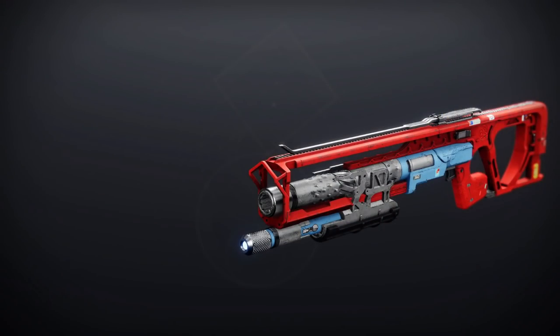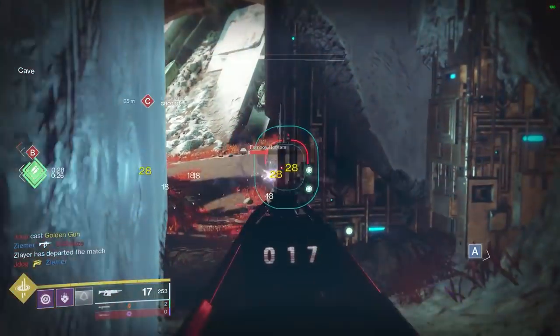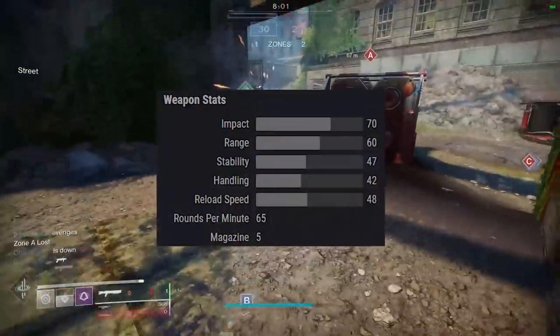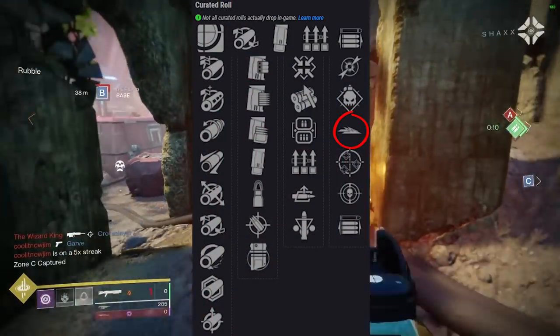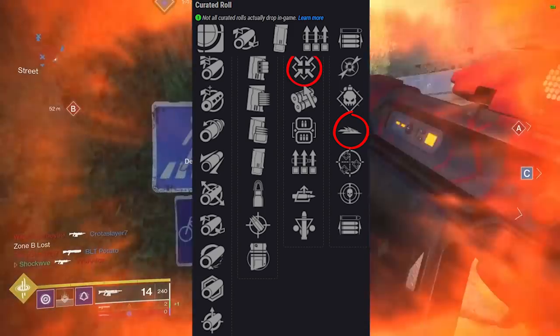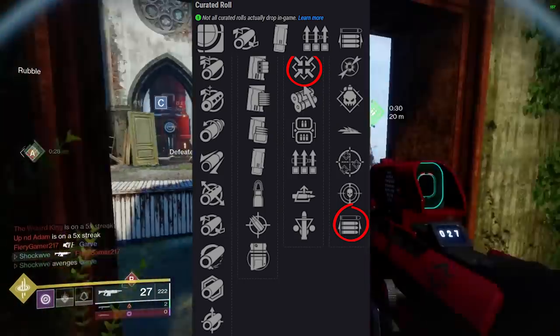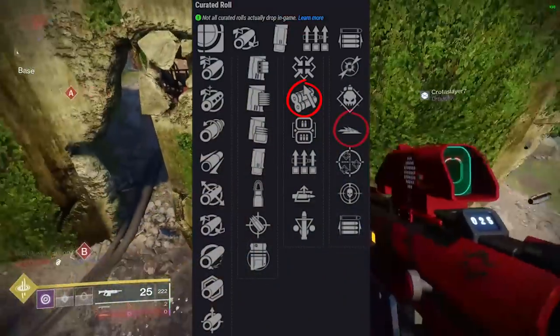Moving on to Bone Chiller — a legendary energy shotgun in the precision frame shooting at 65 rounds per minute. It has a completely new trait called Dual Loader: reloads two shells at a time but at a minus 50 reduction in reload speed. Slideways might be the workaround — when you slide you load two rounds. For PvP I'd do Firmly Planted with Opening Shot, which is still a great trait. For PvE, I want to try Dual Loader with Slideways.